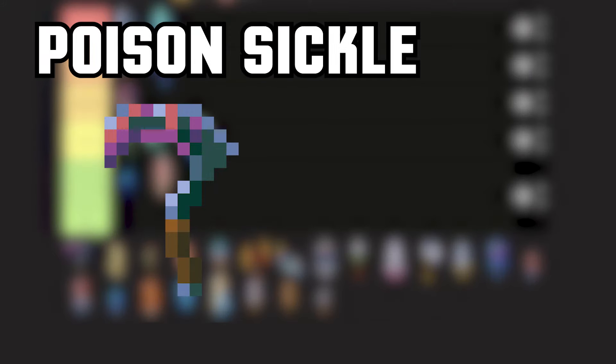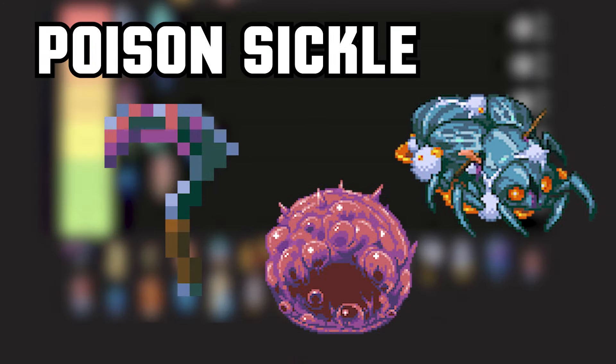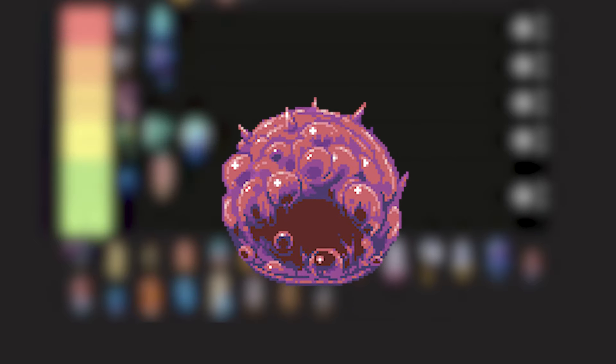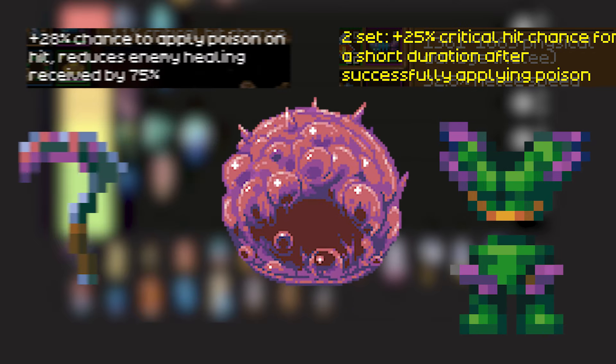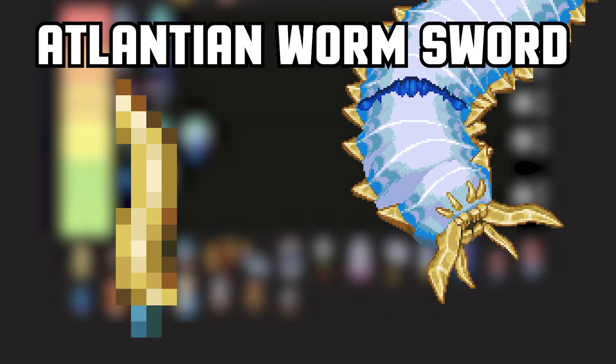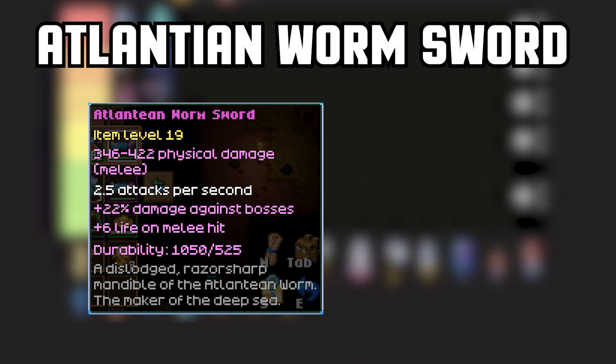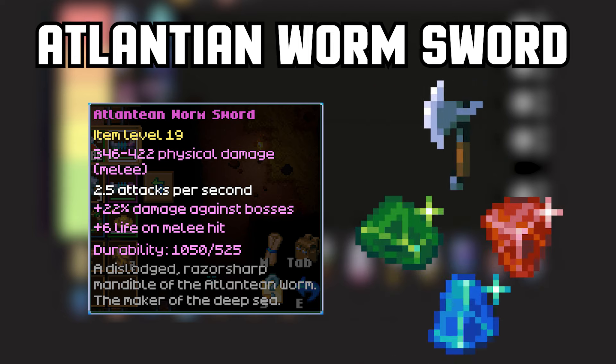Poison Sickle — very situational weapon. You'll find it either from a Cicada scene or dropped from Ivy, which is more likely. When farming Ivy, you'll also get an Ivy set, which combines perfectly with the Sickle. In the right build it can be a decent weapon. Atlantean Worm Sword — drops from the Atlantean Worm, which is arguably one of the easiest titans. Has one of the highest DPS amongst melee weapons and is the highest damage sword, making it a good weapon to run while focusing on farming better weapons or materials to level them up. Having lifesteal and damage to bosses helps with progression.